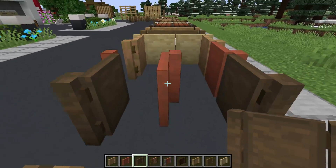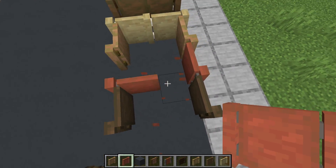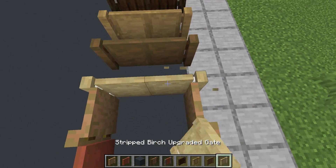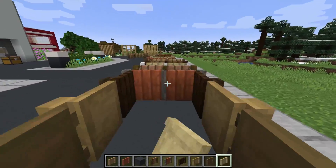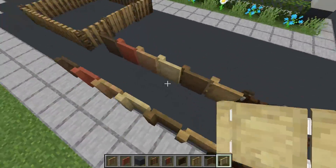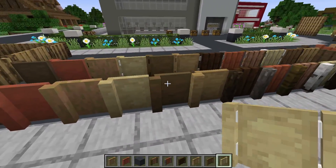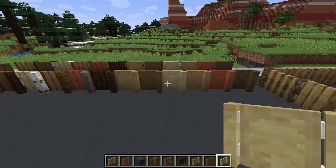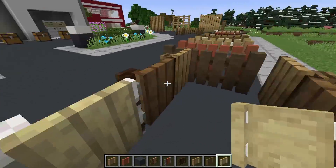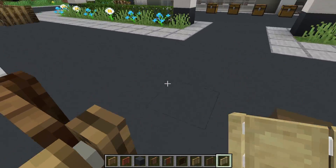I must have placed the acacia one a little bit wrong — actually I placed like all of them wrong! But that actually made an interesting little gate fence structure. Maybe you guys can figure out how you can use that in your own builds.